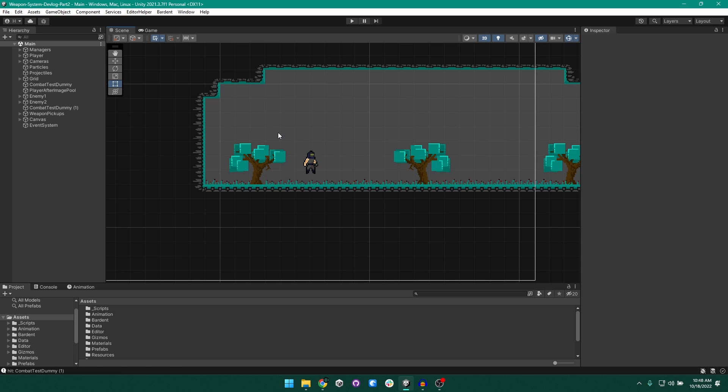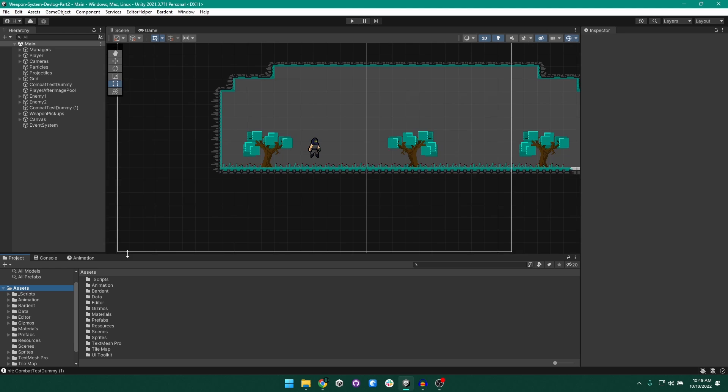Our player controller uses a finite state machine approach. This means that all of our player's actions are grouped into relevant states so that we can focus on only certain parts of the logic without having to worry about everything else. We don't need to worry about the player's idle and move states when it's falling through the air — we only care about that when the player is actually grounded.